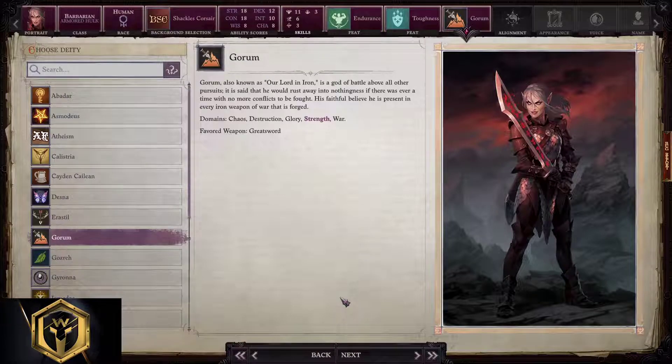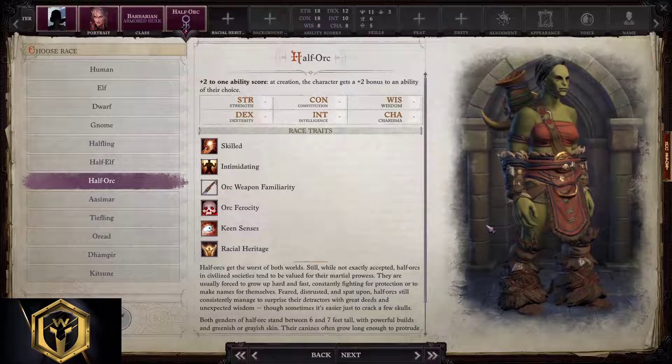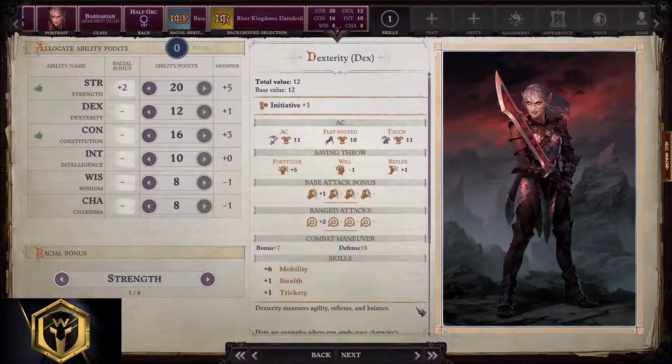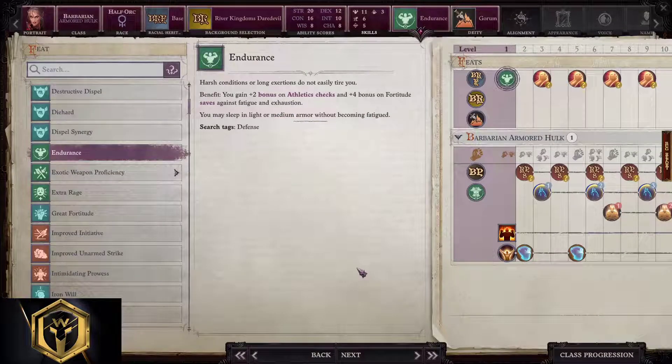Half-orc Armored Hulk barbarian is even heavier than the human Armored Hulk. We stick with base for background selection. We'll take River Kingdoms Daredevil so we can dodge more. For ability points we'll go 20, 12, 16, 10, 8, and 8. With skill points we just stick with greens. We're gonna take Endurance, and we finish up with Gorum as deity.